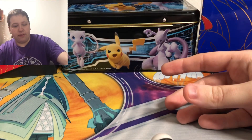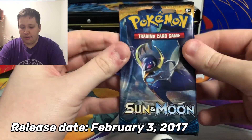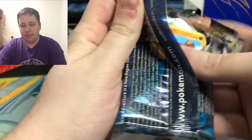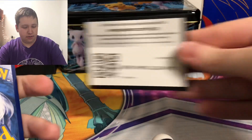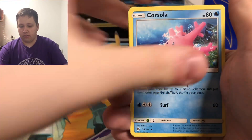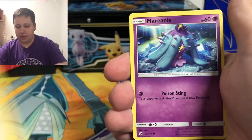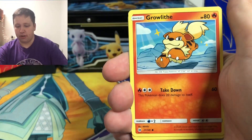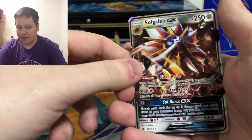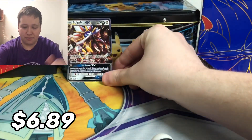We have 16 packs to go — one of every Sun and Moon series set from Sun and Moon all the way down to Cosmic Eclipse. I've actually sat on these packs since August, so it's been about six months. Here is the first set: Sun and Moon Base. This set introduced GX cards and has the Ultra Ball secret rare that everyone loves — the most expensive card from this set. We pull a Lightning Energy, Corsola, Trumbeak, Energy Switch, Rockruff, Mareanie, Crabrawler, Growlithe, Surskit, and a Poison-type reverse. Then we have a Solgaleo GX — starting off with an ultra rare!